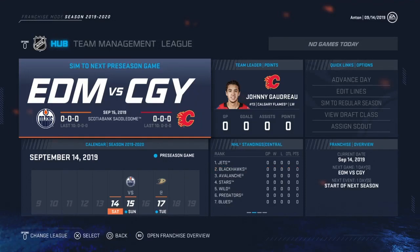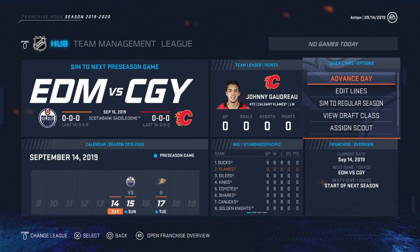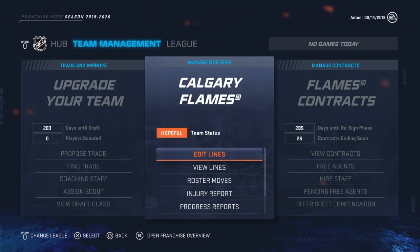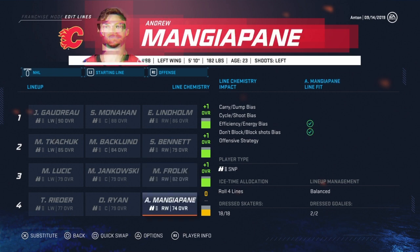Hi everyone, it's Anthony from Gaming Cards and More, and this is my first franchise mode video for NHL 20. We are the Calgary Flames. Up to this point I've just done coaching and scouts, so you don't have to see that on camera. But I can show you the lines here before we get started — I did edit the lines but haven't made any trades.